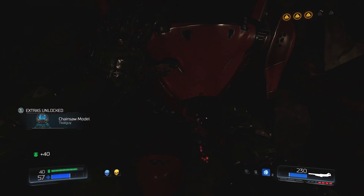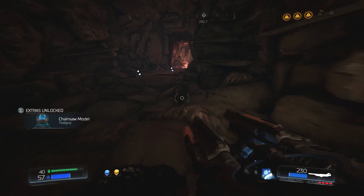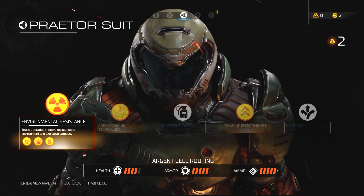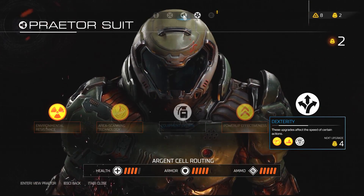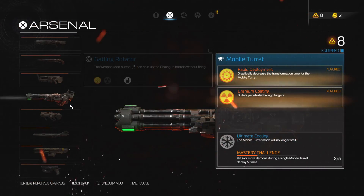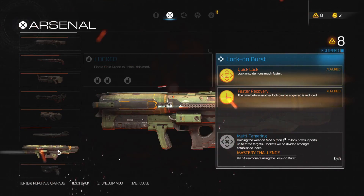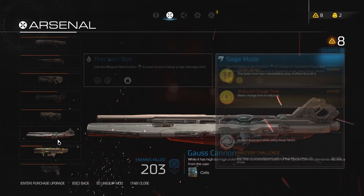This is the first of the two Praetor Suit tokens that you can find down here. I think I'll have a fair amount of weapon upgrade tokens right now as well, so I can probably put a few more points into a few things. Any of our main mods that we're using that we can upgrade? Not really — we're all onto the mastery on those ones.